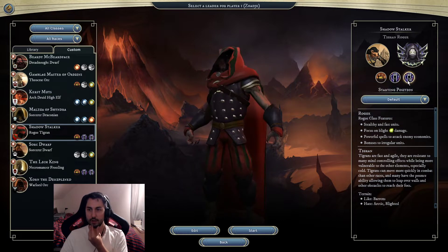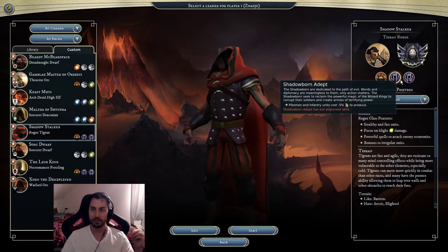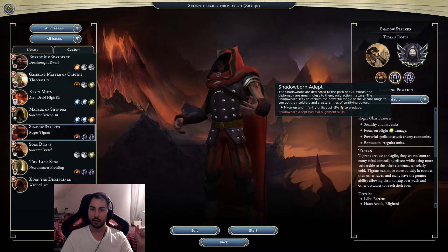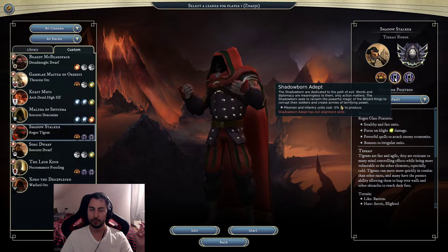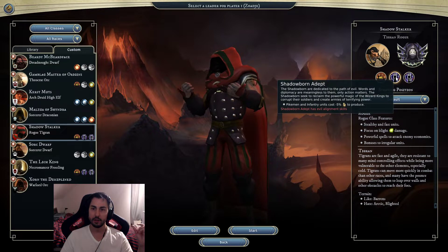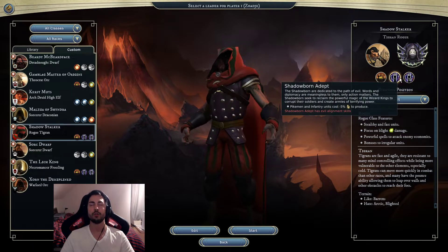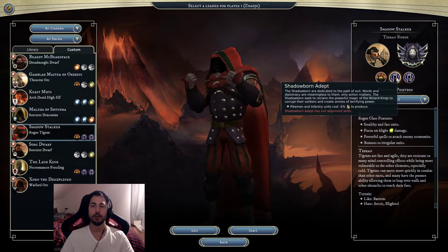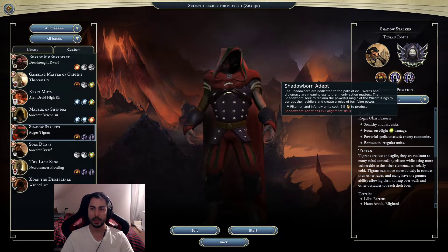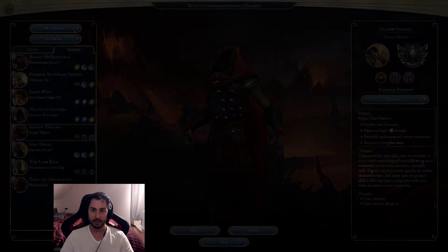I'm also going to play with Shadowborn Master and Shadowborn Adept, and Expander. Shadowborn Master and Shadowborn Adept have several good abilities - one being that units you produce in your cities have Lifesteal, which works really well with the amount of melee units we're going to make. Additionally, all our units will be a little bit cheaper - pikeman, infantry, cavalry and archer units. Once we have access to the Fallen Angel, they can use a Petrify ability, and since we have Backstab, that can become really handy.